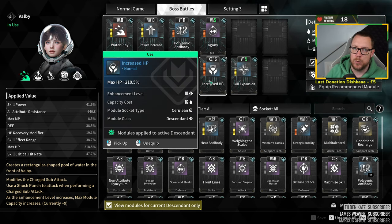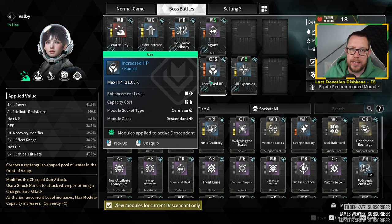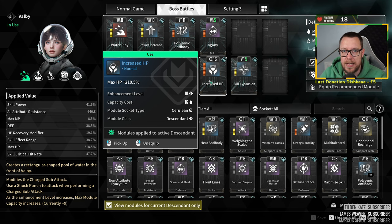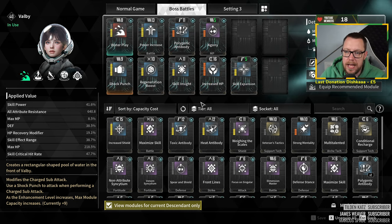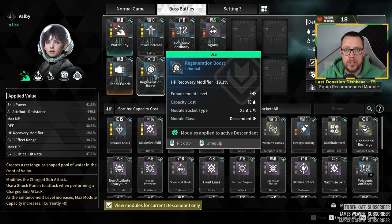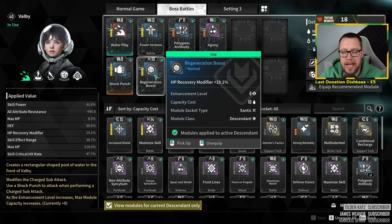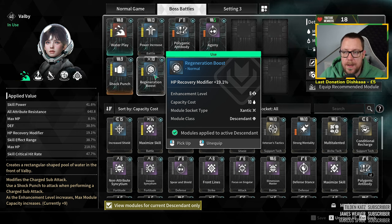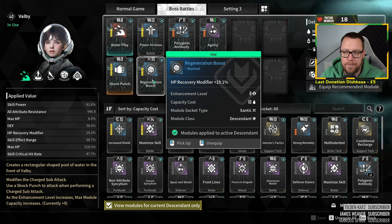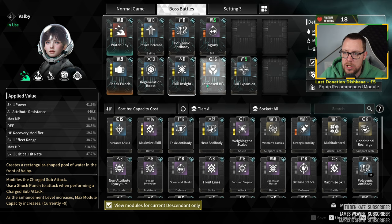What you want to do is put HP modules on. There are other HP modules available, but ultimately whatever HP modules you've got — like increased HP — you should get those just by playing the game. There are a lot more HP modules you can have; they don't make as much difference as the main one, but you want to stack as many HP modules as you can. Then after HP, make sure you get Regeneration Boost, which activates whenever you pick up a red health orb — the little box with a red cross that drops on the floor. Every time you pick one up you'll get more health back.